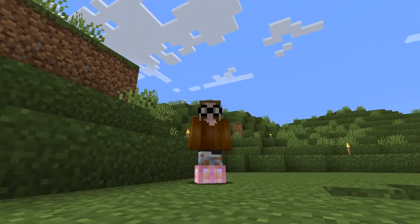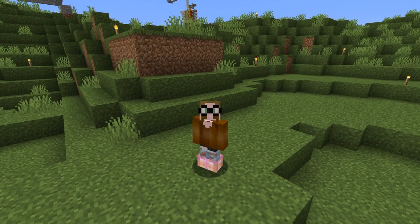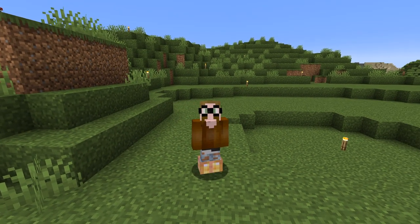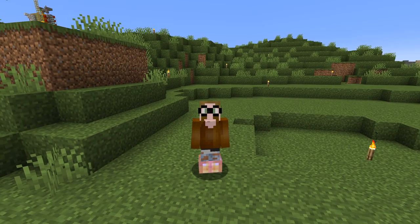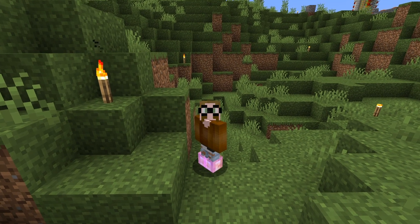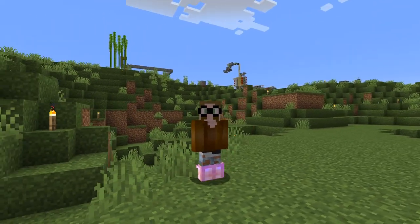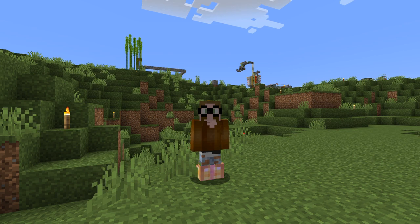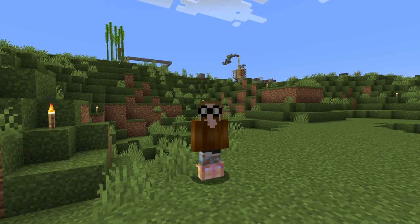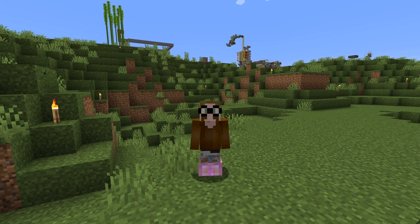We want to have a villager farm and to have a good one we need to have the best traits. We get them by repeatedly infecting villagers with zombies and then curing them. To cure them we need golden apples — that's where the gold comes in — and a potion of weakness. There are two ways: either we brew them or we get a tipped arrow of weakness, and that's exactly the way we go because we do not have any blaze powder for brewing.